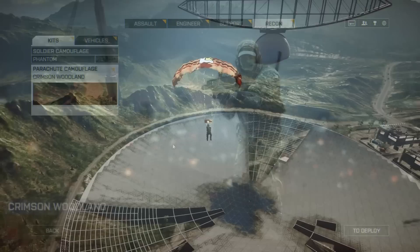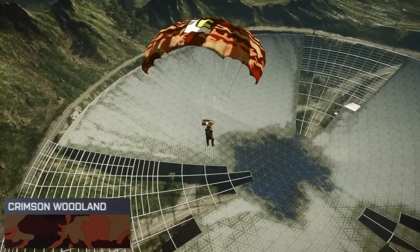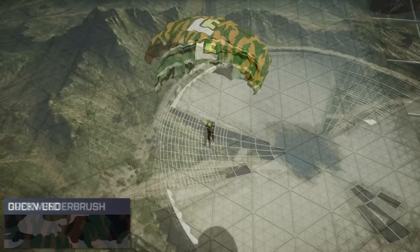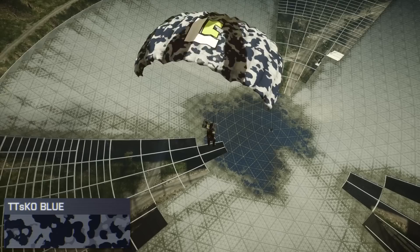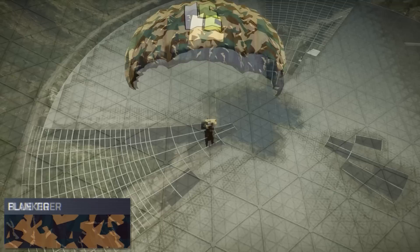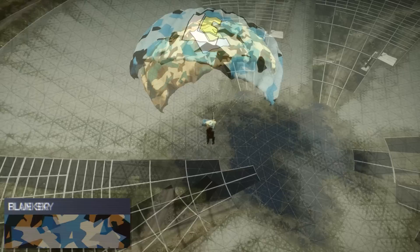I'm equipping Crimson Woodland right now. I thought I would give you guys a little preview of all the miscellaneous camos on your parachute, as it is hard to see your own parachute while playing in-game. You can kind of look up while you're falling from the sky, but it's not a great visual. A new part of this camo is also adding your player emblem to the top of your parachute, which will be visible from the bottom side of the parachute as well, along with the camo.